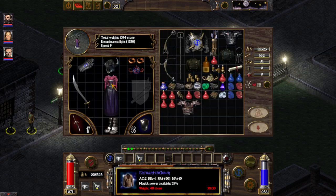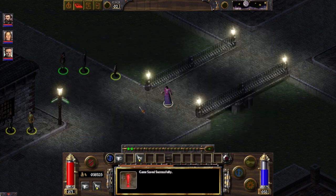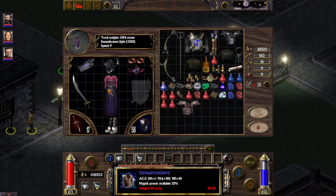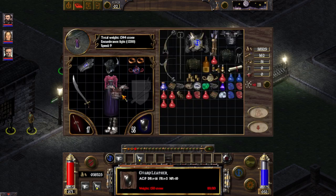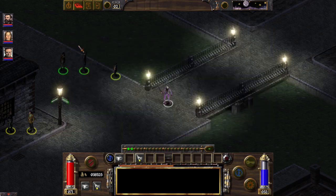First up we have the Enchanted Gown. It's one of the dresses ladies can use. It has zero damage resistance and just a bonus reaction of 30. It's a very good dress for dealing with shopkeepers. Okay, let's go with Goward.